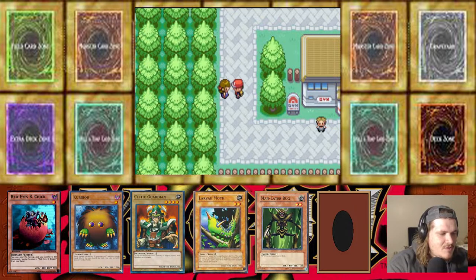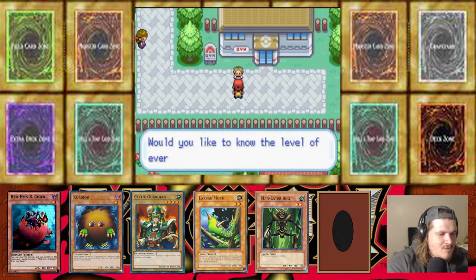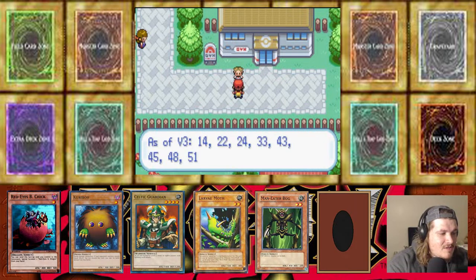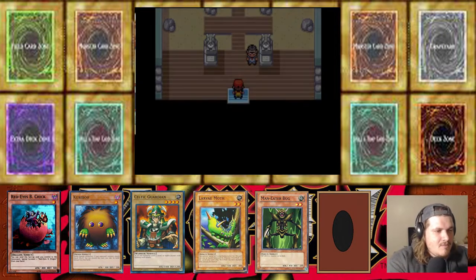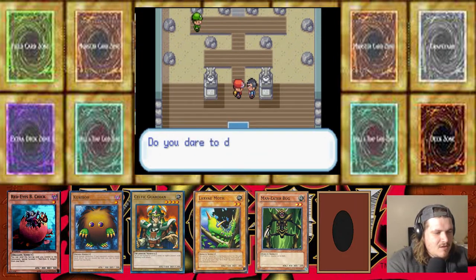'My dad has relinquished.' Would you like to know the level of every gym leader's ace monster? Hell yeah I do! Ash: V3, 14, 22. That's awesome — really good information to know. So Rex Raptor's ace is level 14, that's pretty good to know. We might do some backtracking.